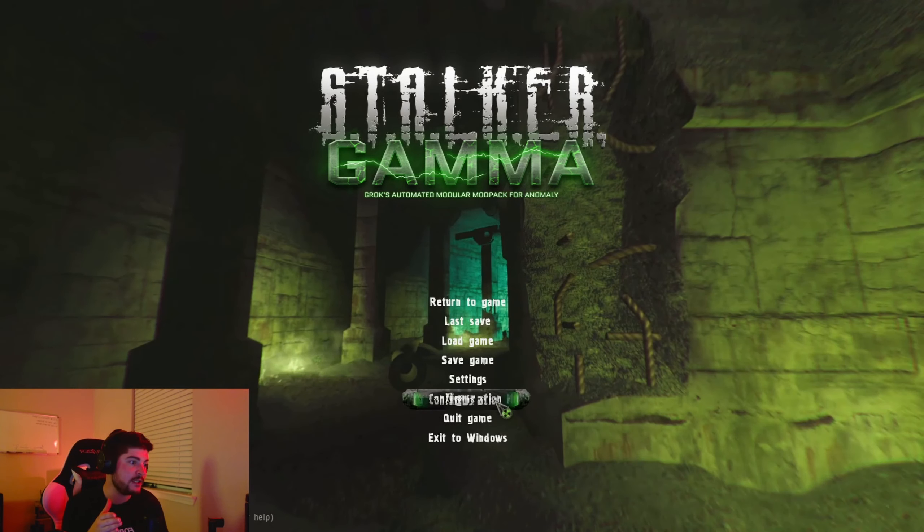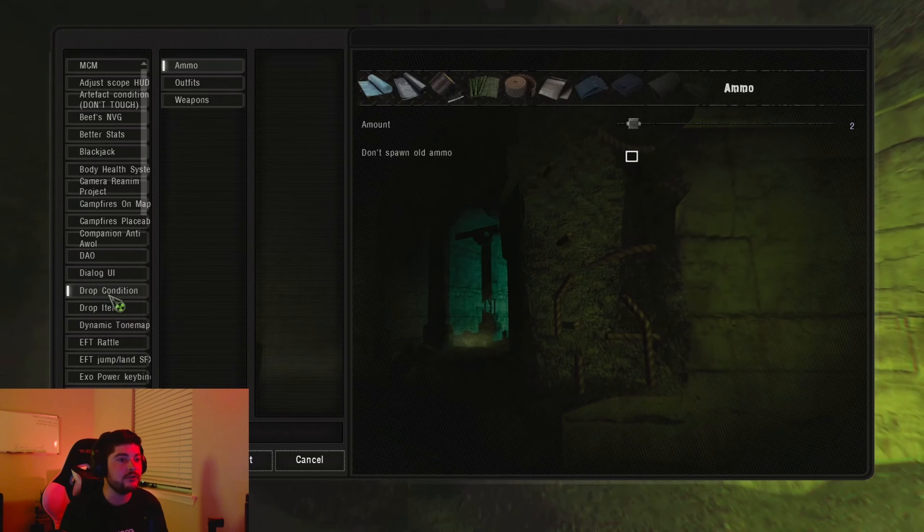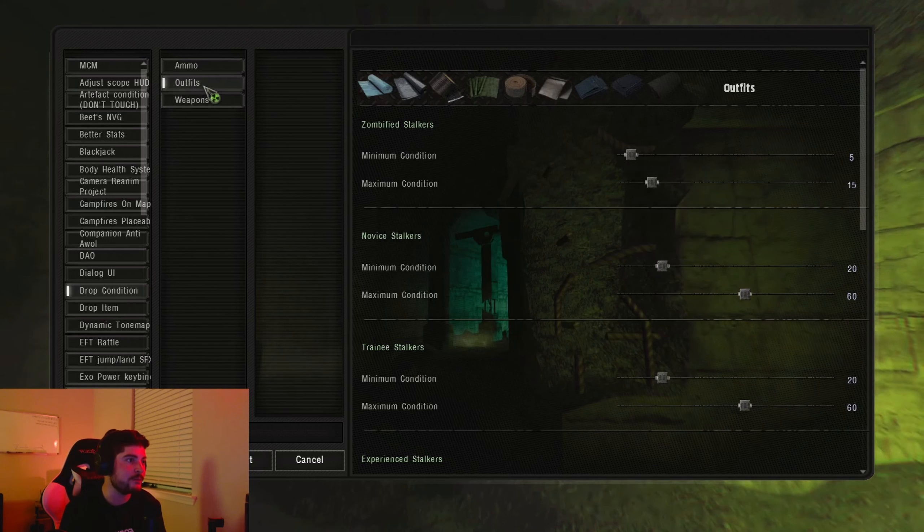Go to the mod configuration menu, then go to drop condition on the menu. You'll see subsections: ammo, outfits, and weapons. You can change all of these modifiers and do whatever you want for each category of stalkers. This will affect the condition of drops moving forward.